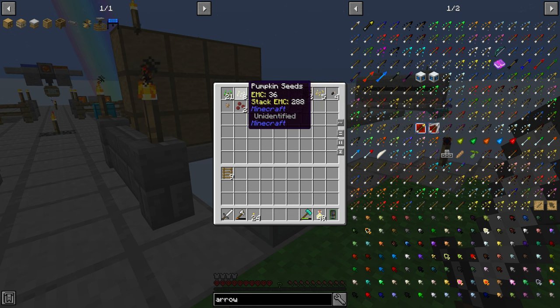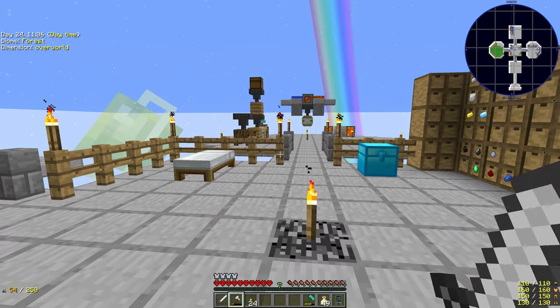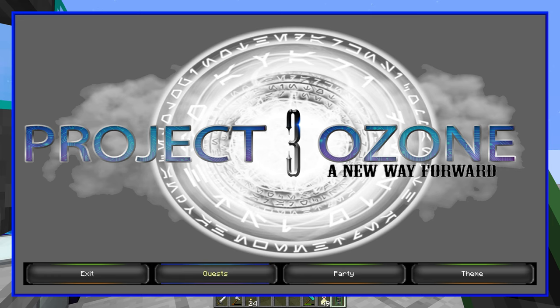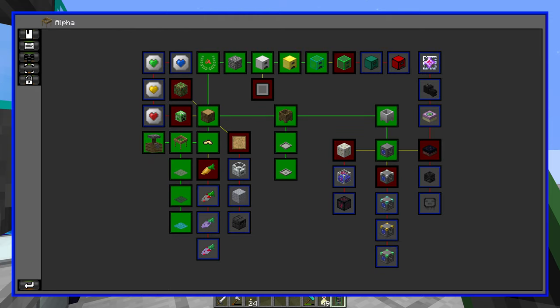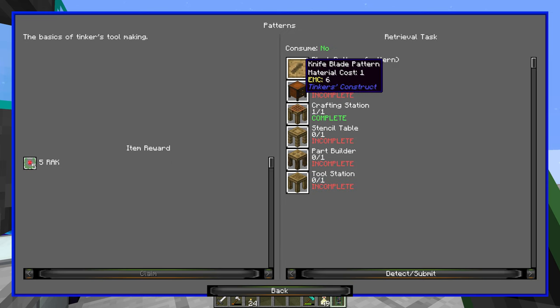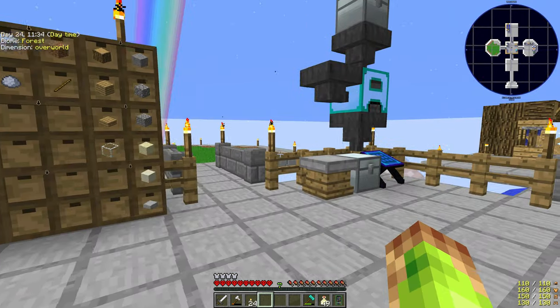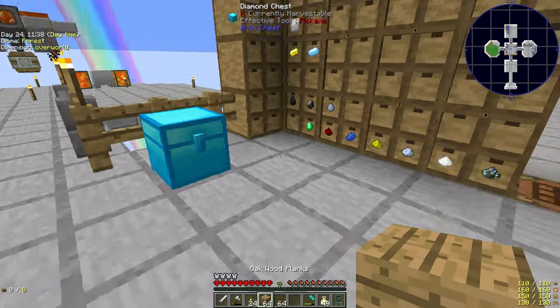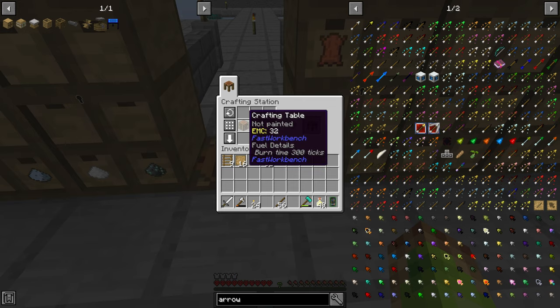Next I'm looking at Tinkers' Construct to start upgrading our items and getting the weapons and tools — not armour, because you can't do that — upgraded and made so we can repair them easily without messing about with anvils. In terms of resources, the better ones to use are iron and steel when we get to steel, and then as soon as we get to the nether we'll look at Ardite and Cobalt into Manyullyn.